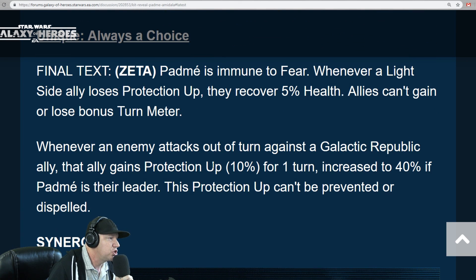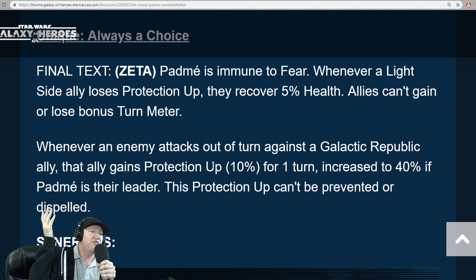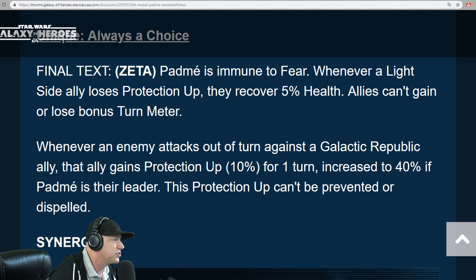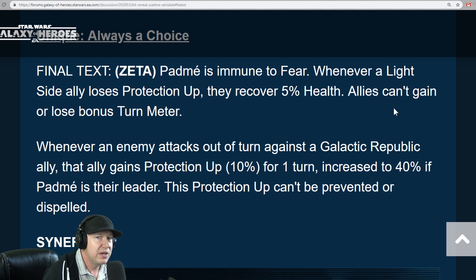Her unique, Always a Choice, is a Zeta. Padme is immune to fear. This makes her very strong against non-Malak Darth Revan teams. Whenever a light side ally loses protection up, they recover 5% health. Allies can't gain or lose bonus turn meter. Whenever an enemy attacks out of turn against a Galactic Republic ally, that ally gains protection up 10% for one turn, increased to 40% if Padme is their leader. This protection up can't be prevented or dispelled.